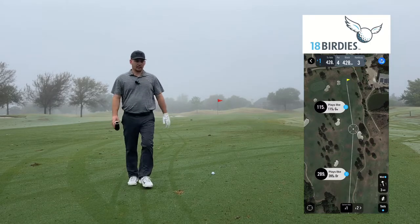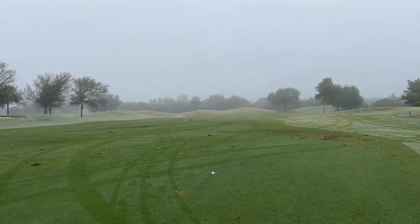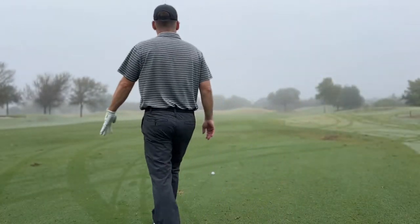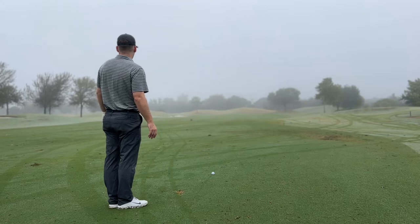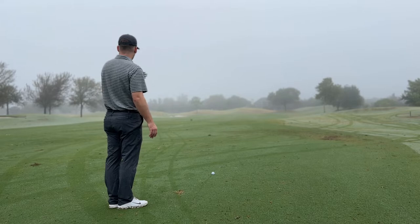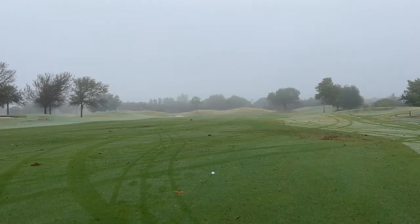We've got 115 to the flagstick with it being soft. You've got a bunker left, so you want to err on the side of caution. I'm going to aim a little right of the pin. 115 is typically my sand wedge, but with it being soft I get a lot of spin, so I probably need to throw it 120 and let it spin back — basically a full sand wedge, which for me is a 54 degree.